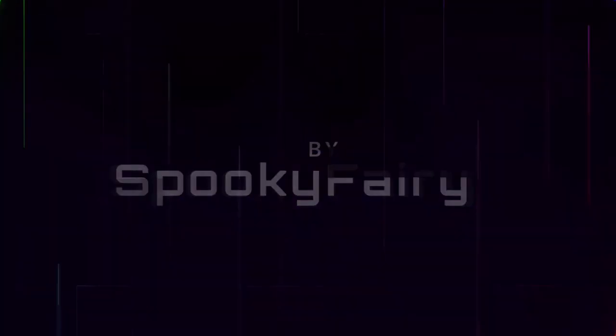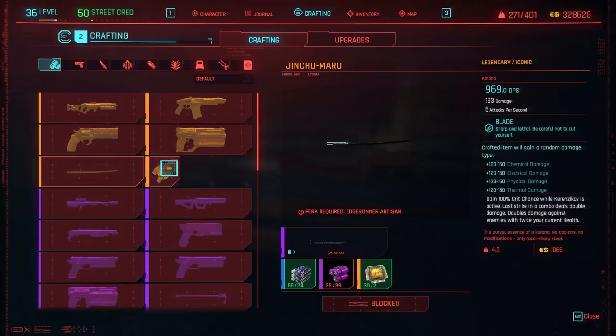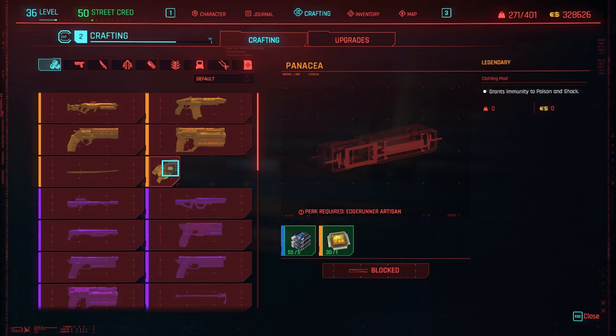Spooky Fairy. Hello everybody, I just came across this one — this is a blooper that I got. I have no idea where I got it from. Sometimes you just don't pay attention, which is bad. But the good thing about this one is that it's very easy to craft and it grants you immunity to poison and shock, which is crazy. Both poison and shock immunity. I want this one, but I can't craft legendaries.